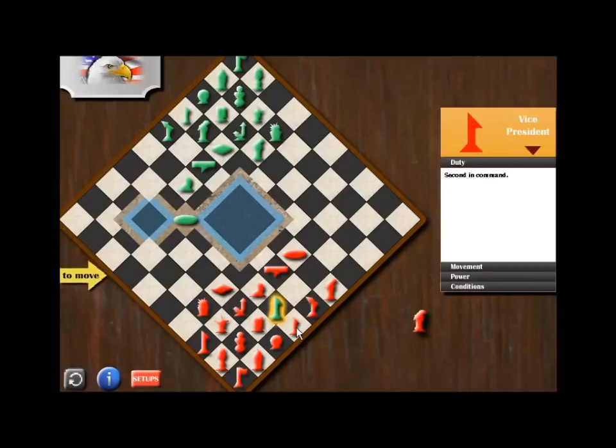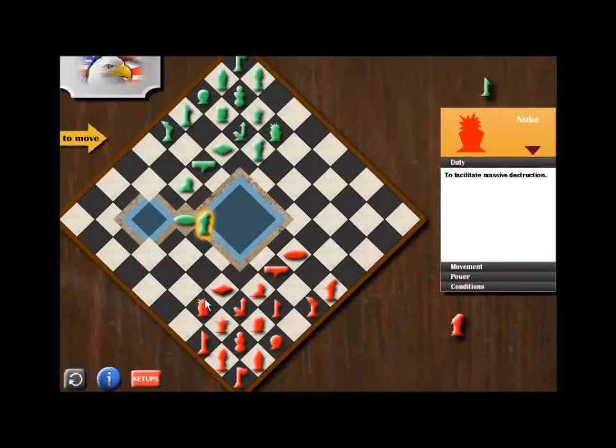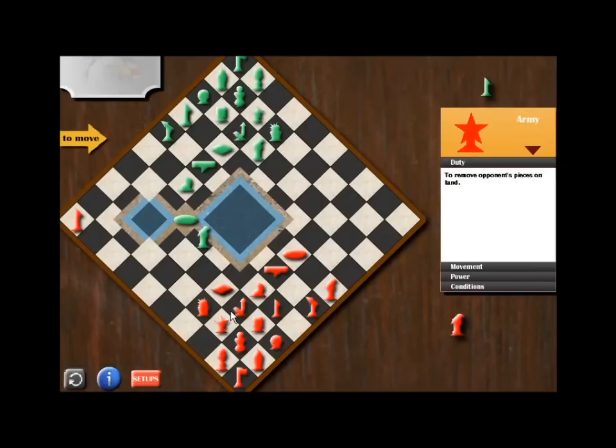We can take the green president through our vice president, so as expected, let's continue. Now one of our marines is gone, so we must focus. The green marine is now in the coastal water, so we must be very careful. We need to bring our president to the far east to guard against the opponent's activities.